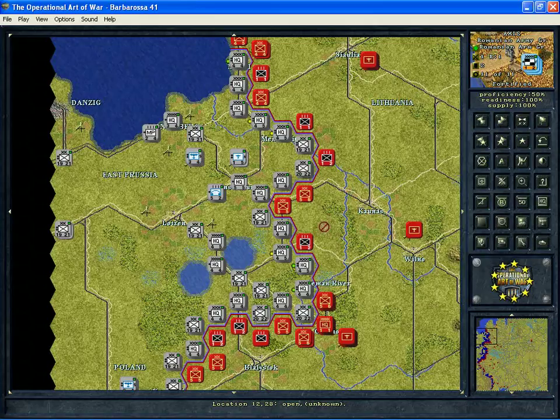Formations are an important part of this game system. There is no command hierarchy and there is not an ability to attach units between formations or reattach. There's none of that to be concerned with here.